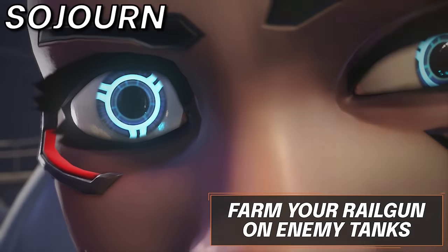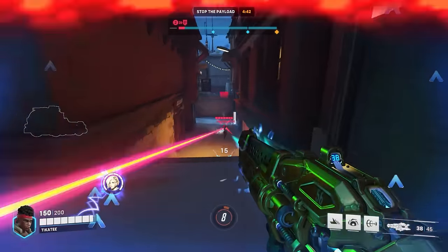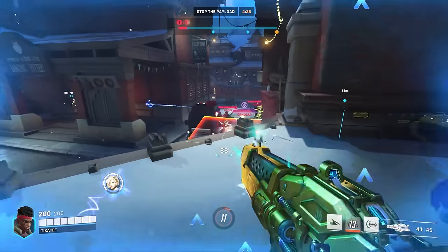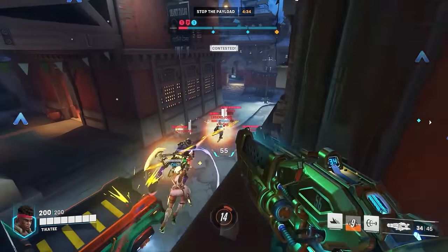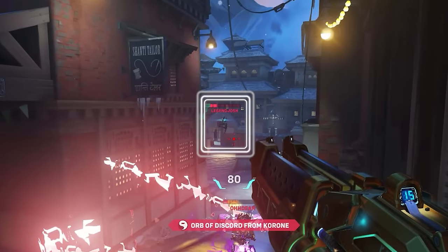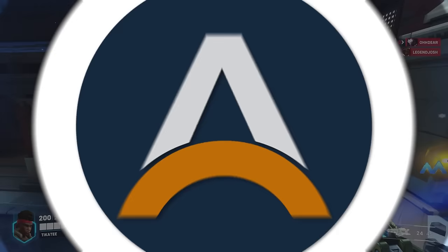But what about Sojourn? Sojourn's main quirk is her ability to deal almost 200 damage in an instant with her railgun, which can go through several targets. Being able to have it up when necessary is key to being a great Sojourn player. Make sure to farm tanks and then look for a swift off-angle to catch enemies by surprise as they look to reposition. This will net you some key picks to help your team win the fight almost instantly.